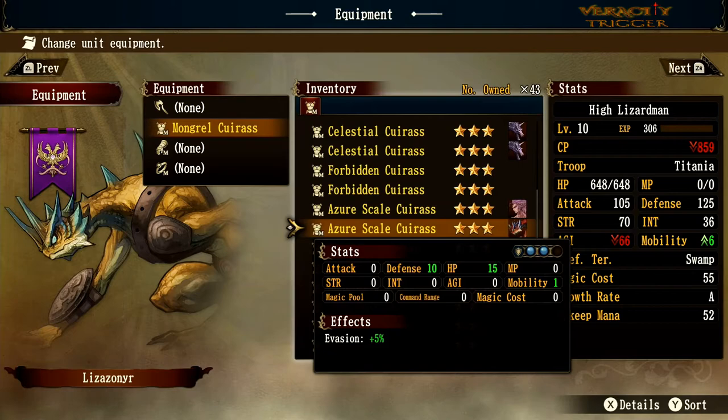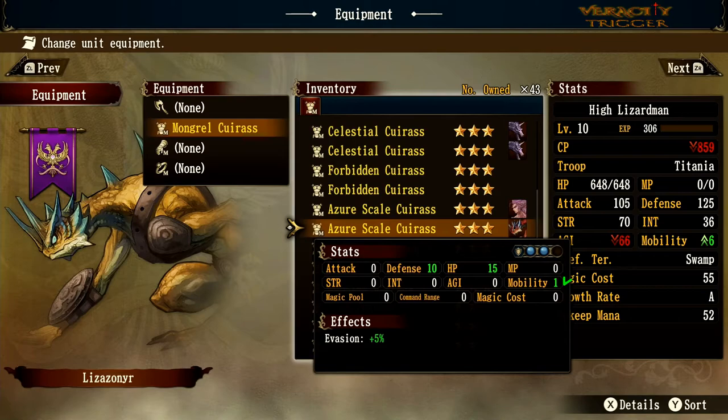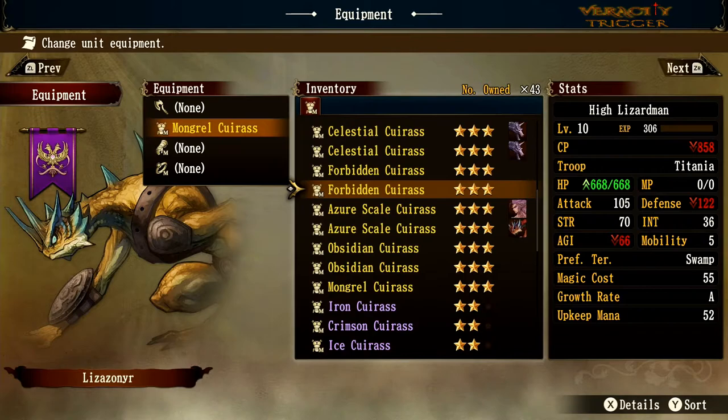Azure Scale Curious is one I use a lot — it grants an extra mobility point, letting you move one extra space. Put this on a Ballmut and it makes a centaur's movement range incredibly far. It also gives double blue defense, HP plus 15, defense plus 10, and evasion plus 5. The extra mobility combined with those stats makes Azure Scale Curious a really strong piece of gear.